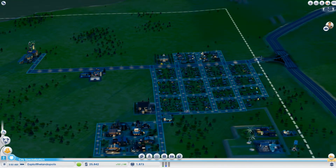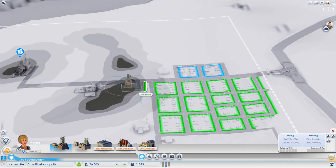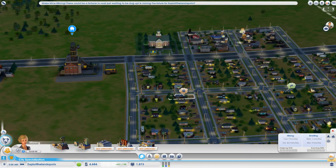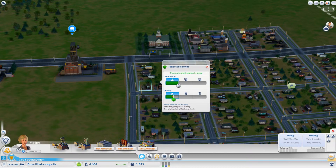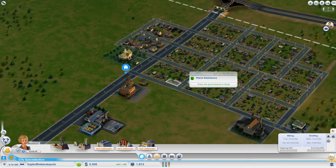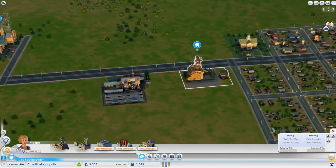We don't really need a fire station just yet — we've only had one fire so far. Let's make a coal mine and plop it down right here. Residents nearby are pretty upset — I think it's because I placed the coal mine right next to their houses. They're going to have to get over it though; they're low wealth, so they'll just have to deal with it. Let's add a coal storage lot so we can start selling coal as soon as we make it.